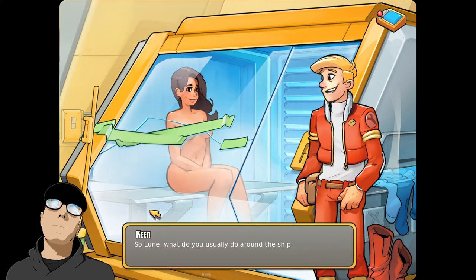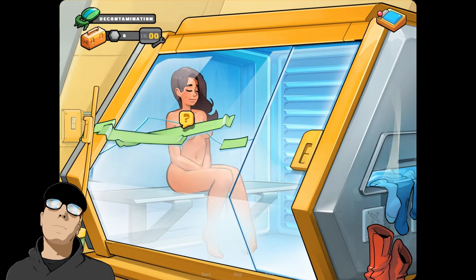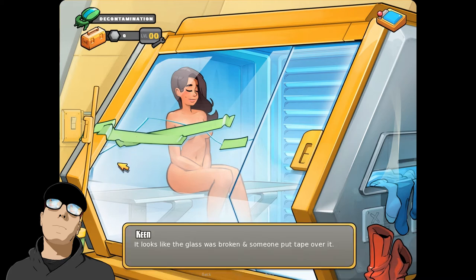So, Loon, what do you usually do around the ship? Well, officially I pilot the rescue shuttle and fly out in space whenever a person or ship is in distress. But because we are so deep in space right now, we rarely perform any rescues anymore. So most of the time, I just do some upkeep around the shuttle bay and occasionally give zero-G training to other crew members. Looks like the glass was broken and someone put tape over it, but I still see the steam coming through the crack — it's not actually working very well.